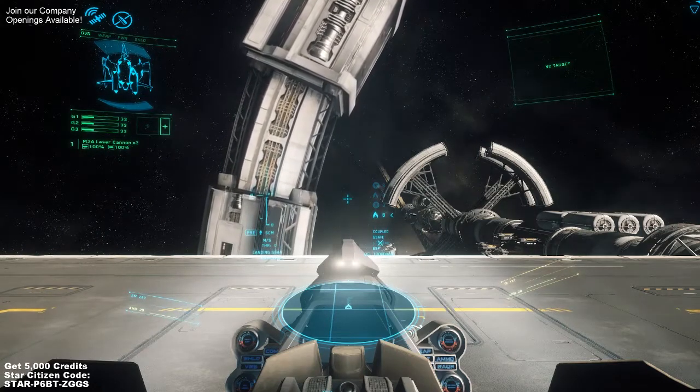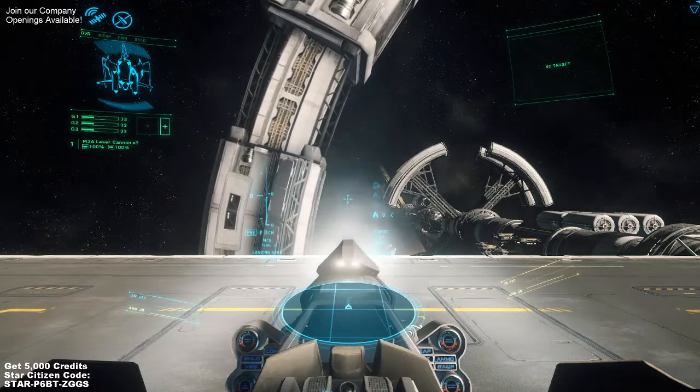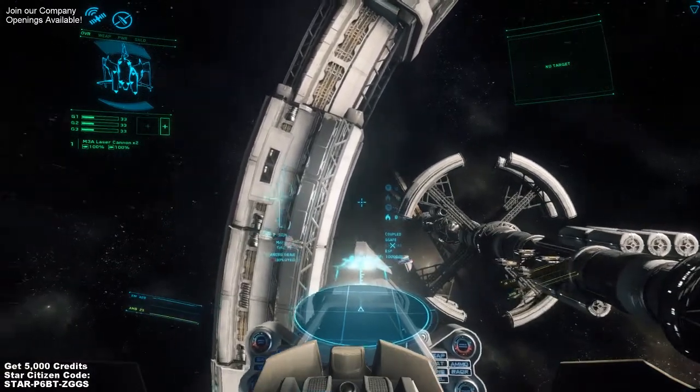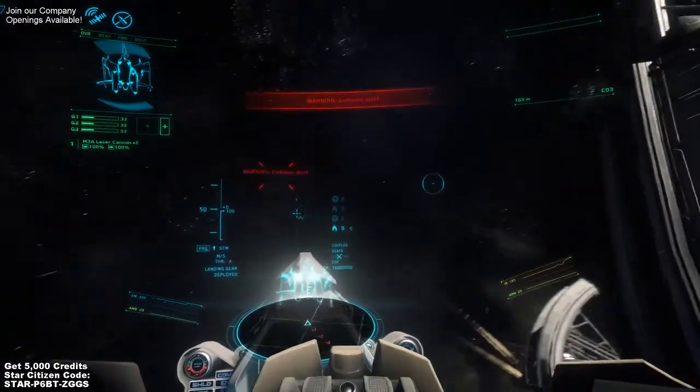Once you get in your ship you need to launch. To launch, we can either hold down W to move forward, or spacebar to move up. I recommend spacebar just in case. Once you push down the button, just hold it for a second and you should launch up in the air. If we hold down W we'll continue moving forward.